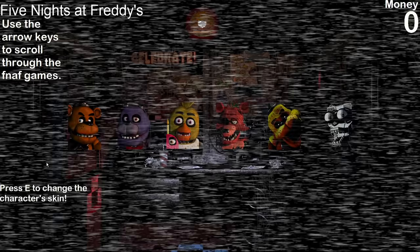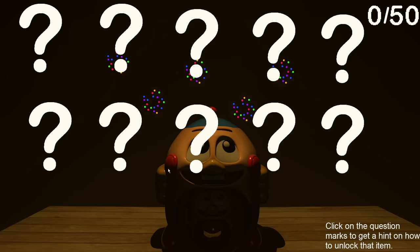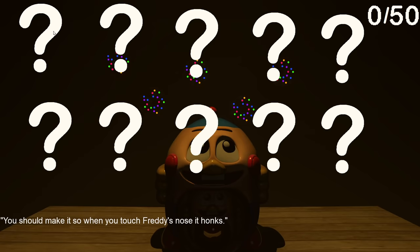Actually wait, let me check out the other things first — the collectibles and all that. There's Spring Trap on the little cover, and Helpy's there too. It says click on the question marks to get a hint on how to unlock each item. For example, when working on Freddy you can honk his nose, and for Toy Freddy you've got to shock him a bunch of times. There are little challenges to unlock things — that's really cool.